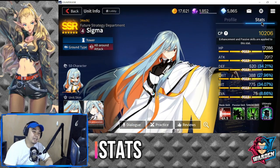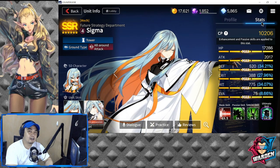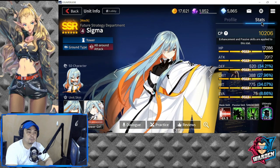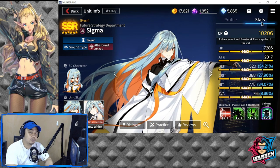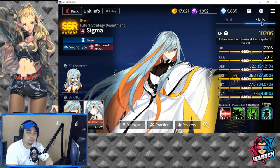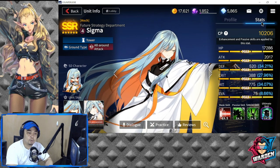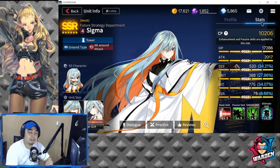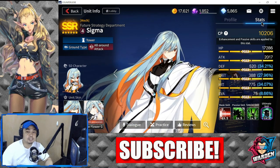So for her stats, sad to say for Sigma, all of her stats are not impressive — they're part of her weakness. HP is going to be low at 17,286. Attack is also low at 2,017. Defense is below average at 520, which is kind of quite good for a tower. Crit is low at 388. Hit is below average but decent enough. And her evasion is very, very low at 75, obviously because she's a tower.